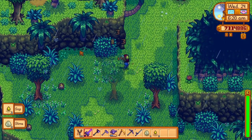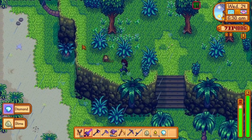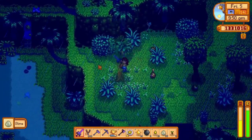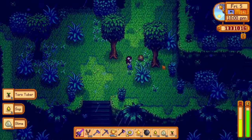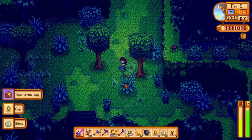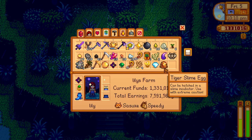You can only find tiger slime eggs by defeating tiger slimes on Ginger Island. A 1% drop rate might seem very low, so make sure to always use a burglar ring when looking for slime eggs — burglar rings double your chances of getting items from defeating enemies. You can get the burglar ring by slaying 500 dust sprites in the regular mines. This also works with purple slimes in the skull cavern — purple slime eggs sell for 5,000 gold each, which still isn't quite as good as tiger slime eggs, but it's something.